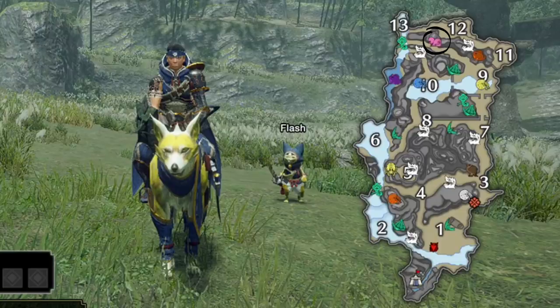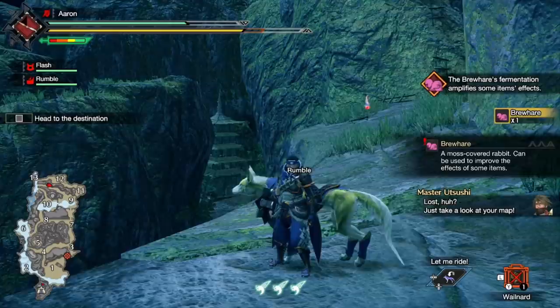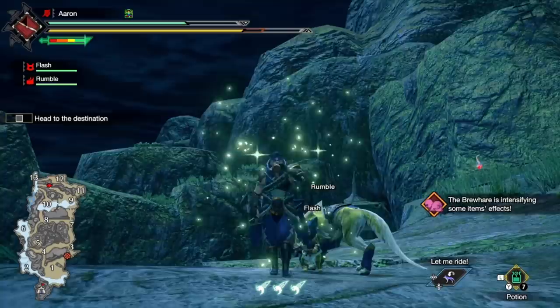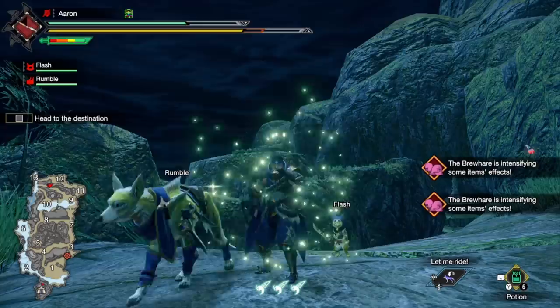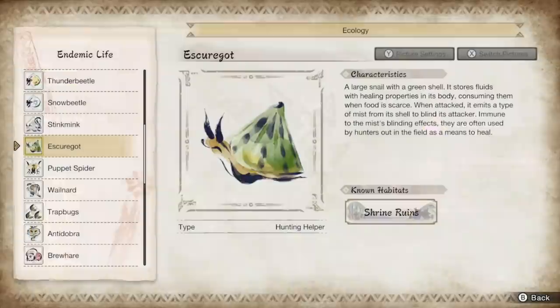Next we have the brew hair. Found to the left of area 12, up on the path along the long hill at the top of the map, it's a small pink rabbit type with a single spawn. Uniquely, this isn't a direct use creature but more of a passive buff to some items, improving their effects. Whenever you use an item that is improved by the hair, you'll get a pop-up on the right of your screen. The most obvious example is where it increases the healing of a health potion. Unfortunately it's a limited effect, only working around four times depending on what you are enhancing.